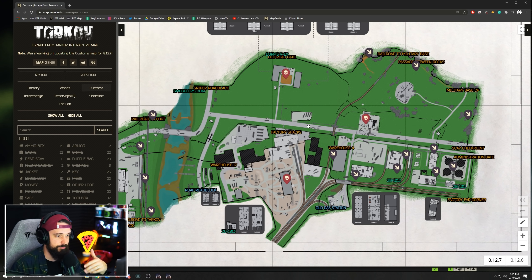The boss in Customs is Roshala. He has four guards that will be there with him. They can have loot anywhere from level three armor like Karasas and ADARs all the way up to Gen 4s, Altens, some 7.62 AKs with decent ammo. They'll always have nades and good meds on them. You can get Blackrocks and AVSs. Roshala himself can have anything from .308 MDRs to a 5.56 AK, a Bitcoin in his pocket, Labs cards in his pockets, and he spawns potentially with that golden TT you need for a quest. He can spawn at the dorms, at the gas station, or at the fortress — though it still seems like he mostly spawns at dorms or gas station.